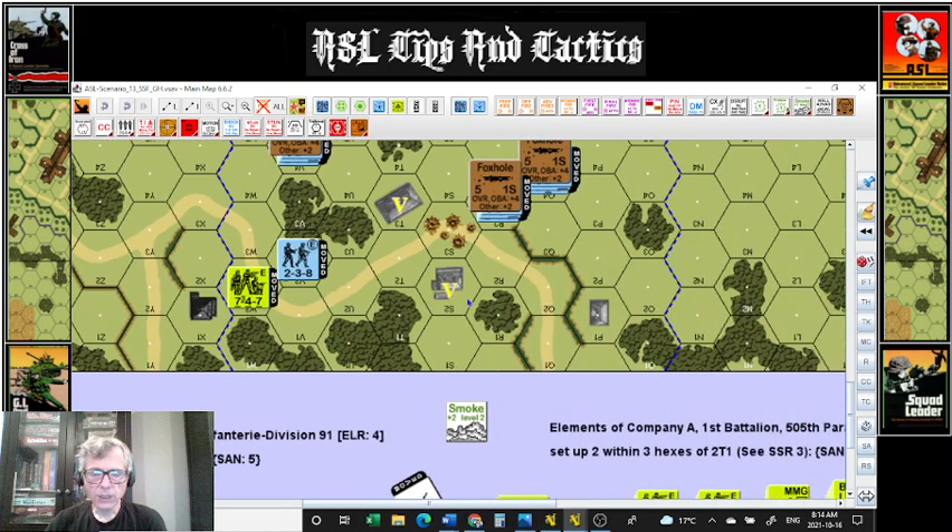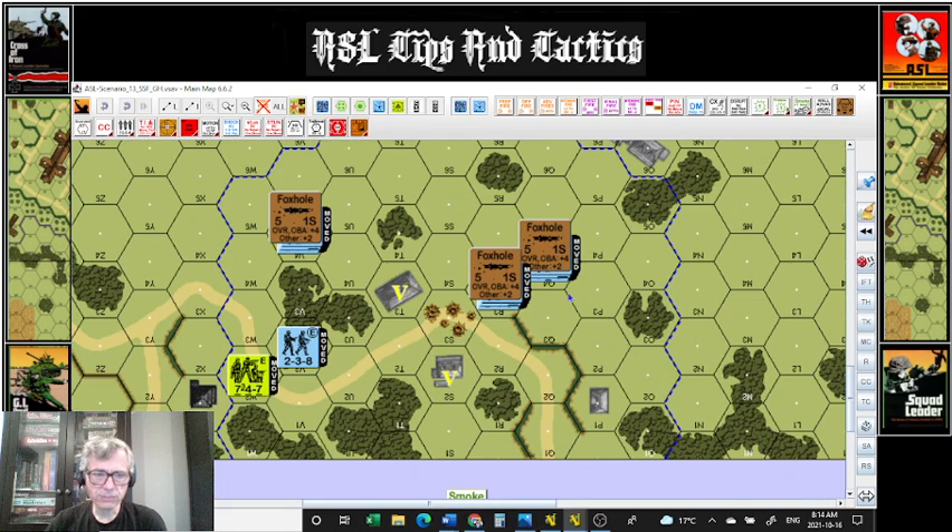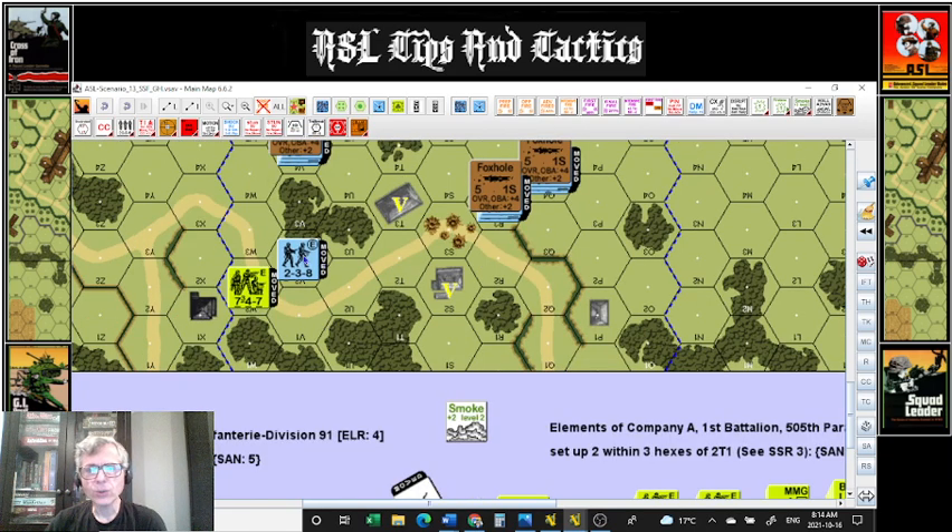The other thing I highly suggest avoiding is firing on broken squads in order to casualty reduce and eliminate them. The twist and the irony in this game is battle hardening — A.15, the Lazarus rule as I like to call it. Way more often than not, I ended up bringing back a squad that had no hope of getting back into the game by firing on them. Use judgment in firing on broken units.